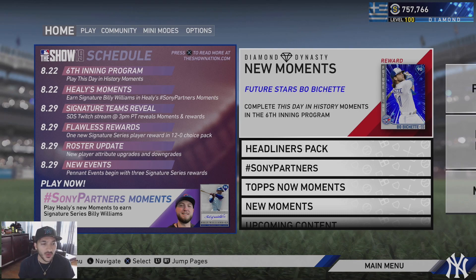Also on the 29th, one new Signature Series player reward in the 12-and-0 pack. I don't get why they're only adding one - same for the World Series reward earlier this week. They must be saving signatures for Signature Teams or Moments Extreme. Also on the 29th: a roster update and new pennant events begin with three Signature Series rewards - probably another voucher event. Getting Honus Wagner soon though, so I'm not sure I can wait a whole month for those three cards.